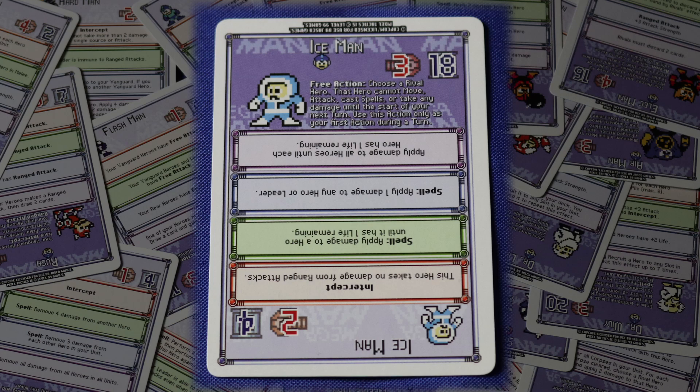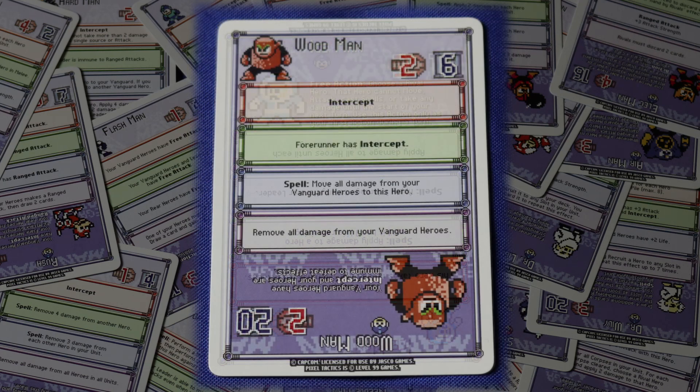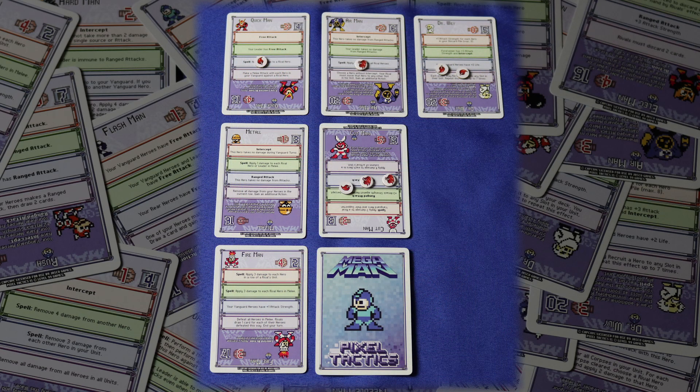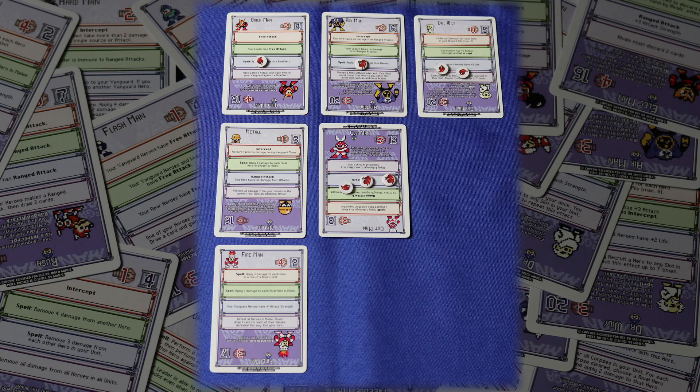For example, Iceman has a free action. This means you can use it in addition to your two standard actions during your turn. This allows him to declare an enemy hero unable to act on his opponent's next turn. If a hero is in your hand, you may elect to play them as an order instead of as a hero. When you do so, simply do what it says in the purple text box, then discard the card. So for example, Woodman allows you to remove all damage from your vanguard heroes. Finally, you may also spend an action to clear corpses. When you do this, simply choose a facedown card from your side of the field and discard it, even if it's not part of the current wave.